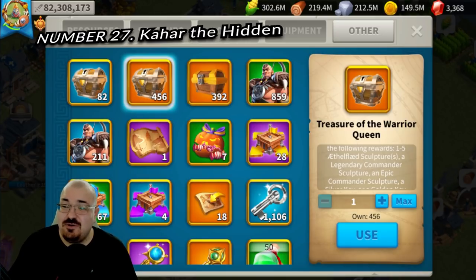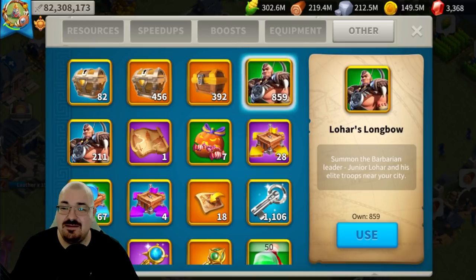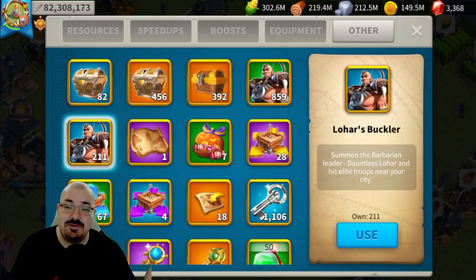Number twenty-seven is Khar the Hidden. When you are in Season of Conquest in KvK, similar to Lohar, there is a bone necklace summon. When you kill it, it shows a chance to give you a gold head. Personally across many accounts in Season of Conquest I have never seen one drop, but it does show the chance when you click on it, so there is a possibility.